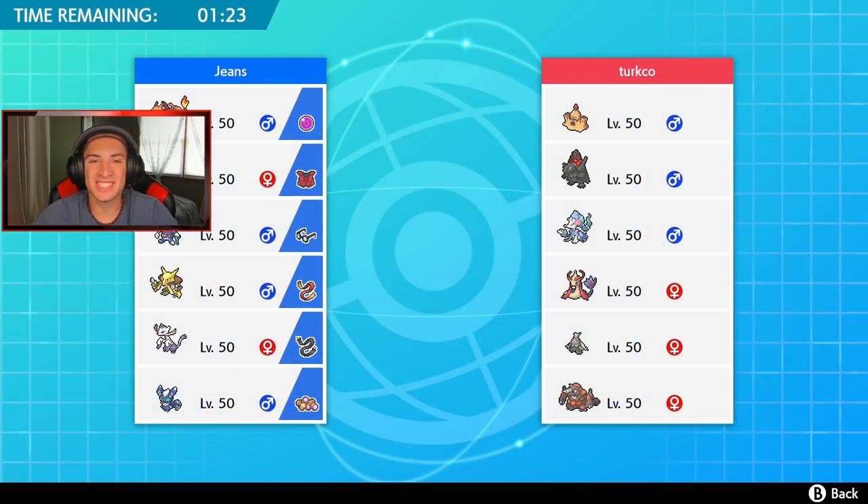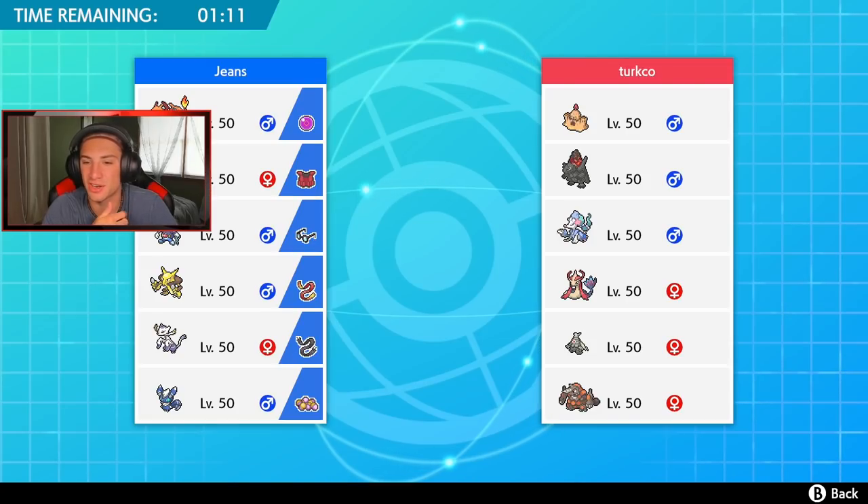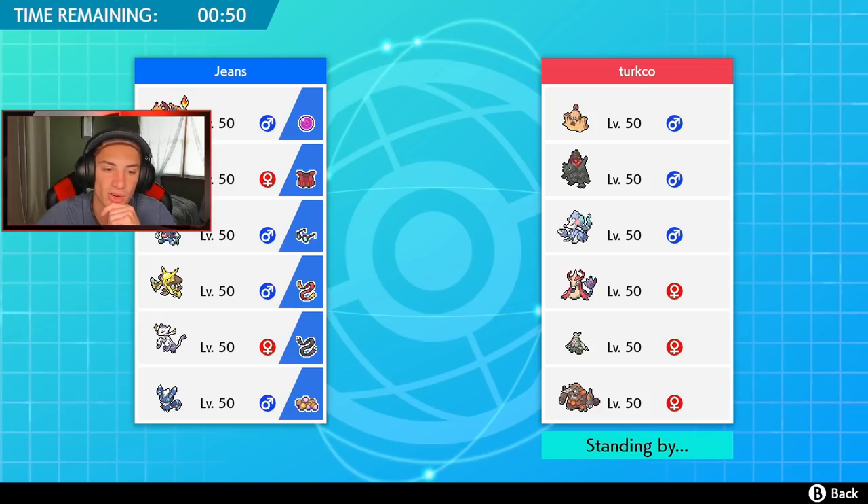Honestly, I didn't think I'd like Season 6 as much as I am right now — I love it. We're getting such a new variety of teams and the game feels brand new. Let me know in the comments what you think of Season 6 so far. This opponent has a Trick Room team with Palossand, probably to pair well with Primarina to get Aqua Jet or Water Compaction, Weakness Policy, and Steam Engine Coalossal.